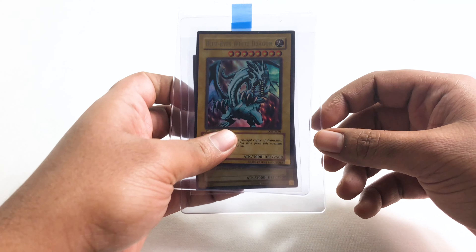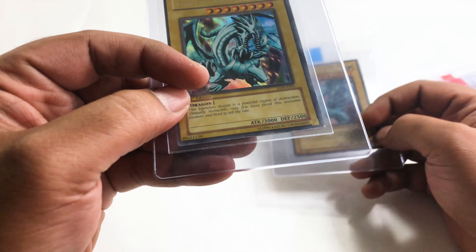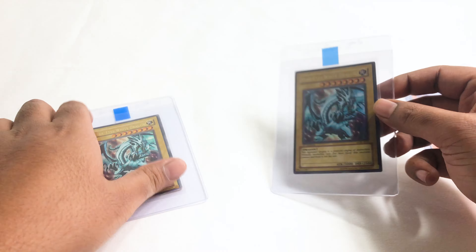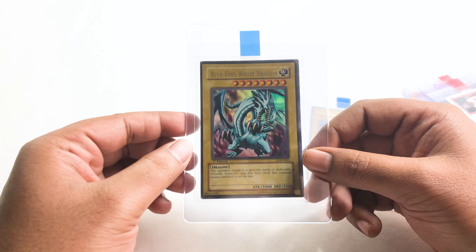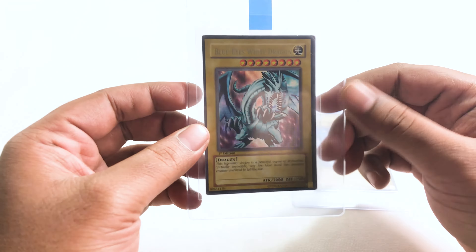The last two cards are pretty much the same — we have Blue-Eyes White Dragons, LOB first editions. One's from Europe, as you can see the 'E,' and one is from Australia. The Australia one is in decent condition but the edges are definitely played with. Same thing with the European one — off-centered and played with. I'm definitely not gonna get tens on these. I'm assuming I'm gonna get like a two or three, and that's being nice. Maybe a four — who knows. Let's see.